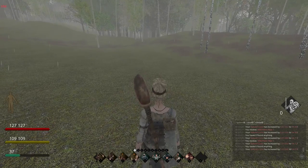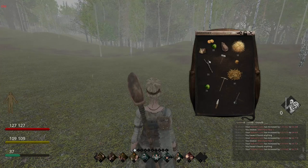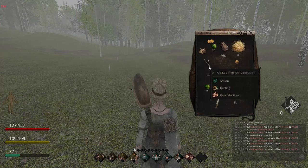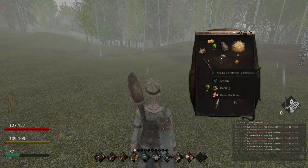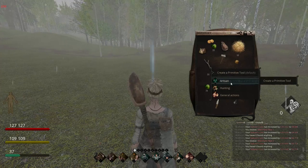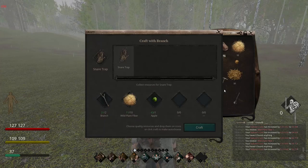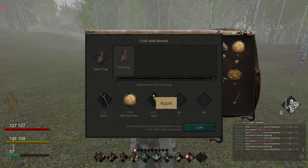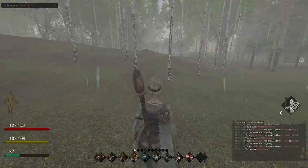The first thing you want to do is create a snare. You do that just like you make any other tool in Life is Feudal — go into your inventory when you have the ingredients. Go down to hunting, as opposed to artisan, and select create a snare. You need two branches, ten wild plant fiber, and one apple. I'm just going to make one for the purposes of this demonstration.